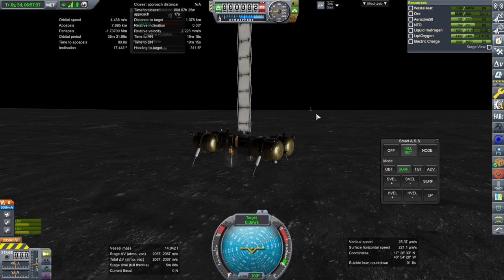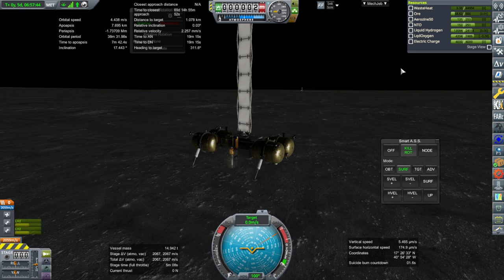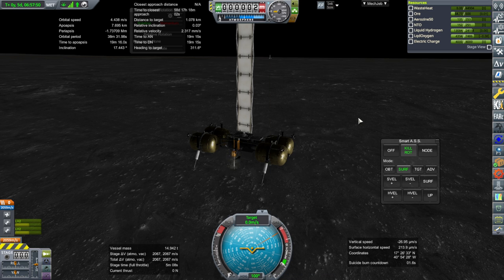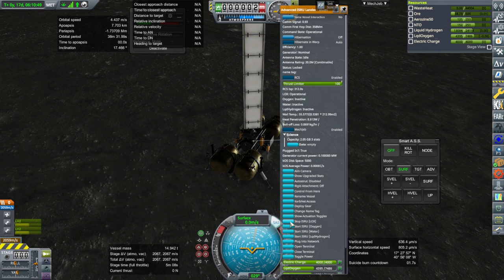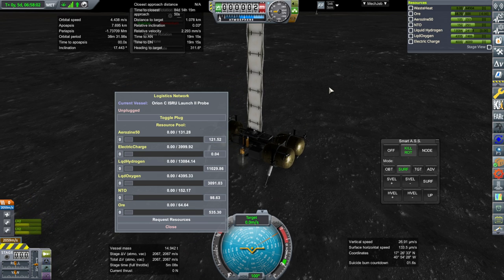When I unlock it, the ore gets shared by the two because we have it connected to Simple Logistics. They've both got ore and they're both using ore, and there's conversion going on so it's complicated. Let's toggle plug here — now it's replenishing ore here, and as we time warp we see that continues to do so.